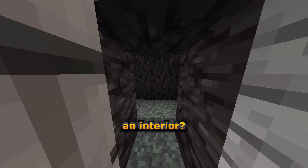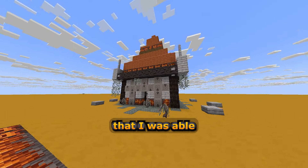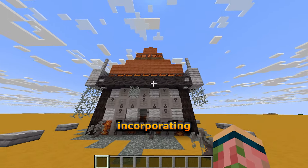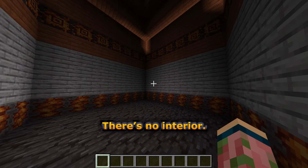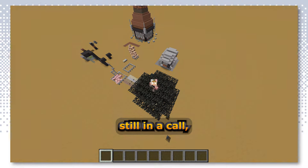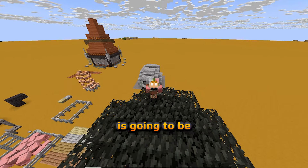Do you have an interior? Nope. Oops, I called it a pale oak pressure plate — that's a button. And this is a building that I was able to create with the brand new blocks. It looks very Halloween-y, incorporating basically everything. There's no interior. Overall, I love all the new blocks and all the new things that we're able to do with them. Having all the blocks right in here really lets me know that this is going to be a cool update.